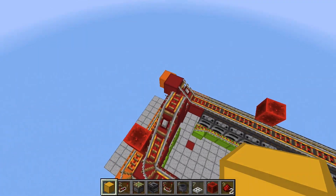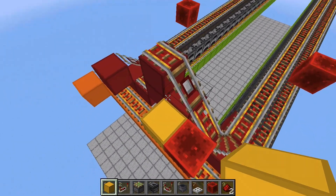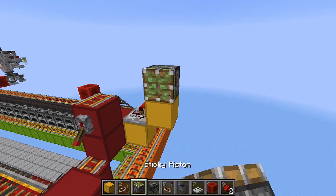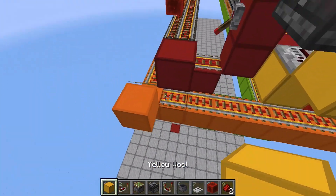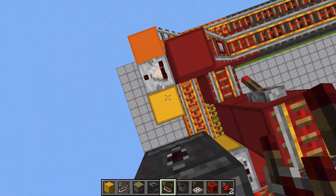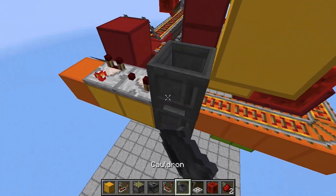Now for the fun part — building up the actual redstone. We'll start with the input line by placing a block over here beside this detector rail, placing a repeater on top of it facing into another block, and on top of that block place a sticky piston and an observer in front of it. Place two more blocks over here beside this block, place a comparator on top, and then another comparator facing into that comparator. Set this comparator to subtract mode and place a cauldron over here.